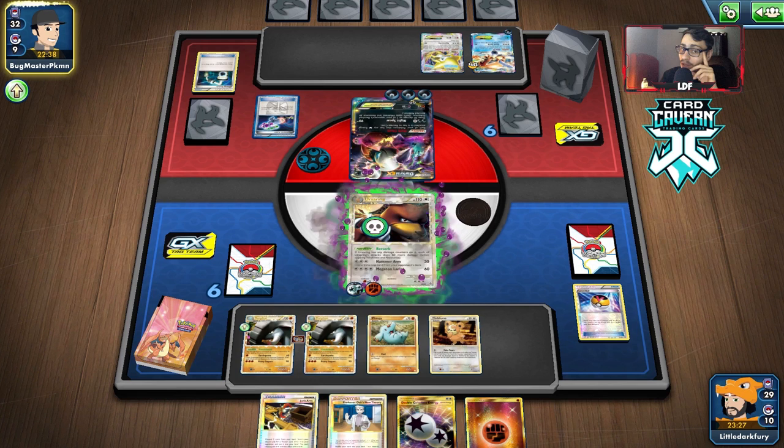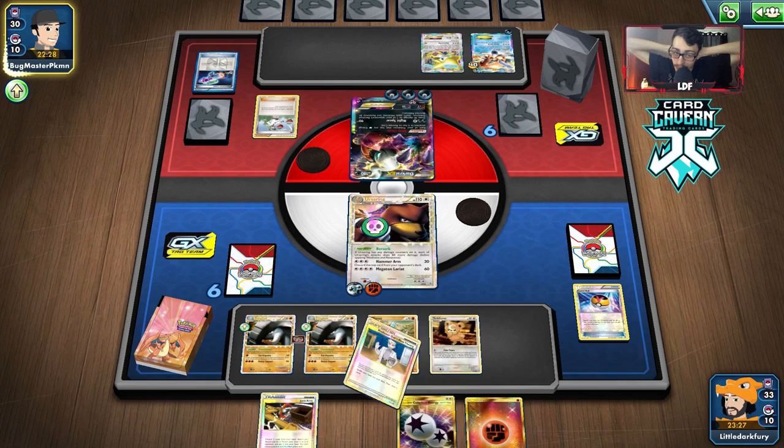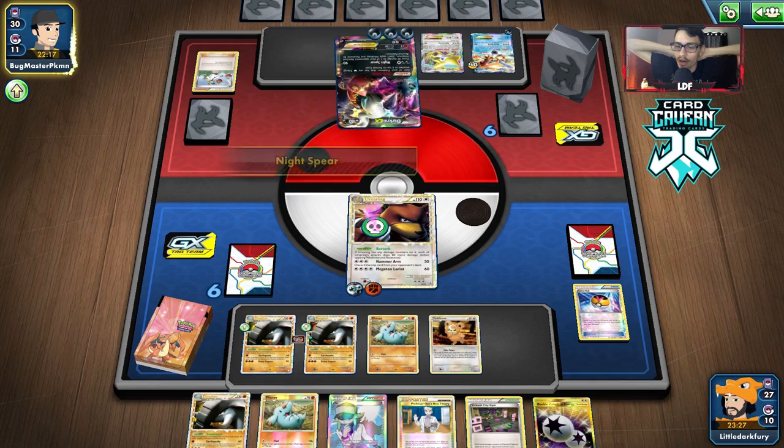If they have a Dark Claw here, they knock me out. If they have Laser Virbank, they knock me out. They have a Laser — this is where Keldeo comes in handy. Hopefully they don't get a Tool Scrapper — that's the only thing I'm worried about. We have triple Dawnfan. They could Night Spear my Teddiursa, which makes it harder for us to use Dawnfan.